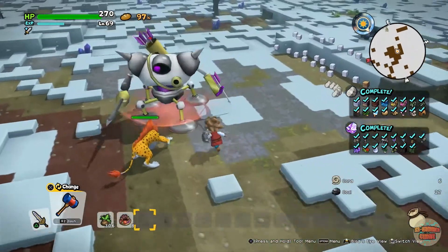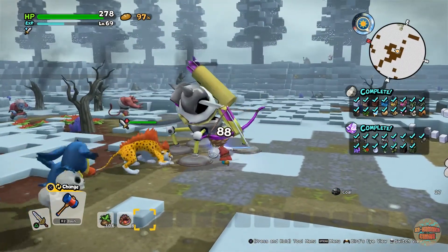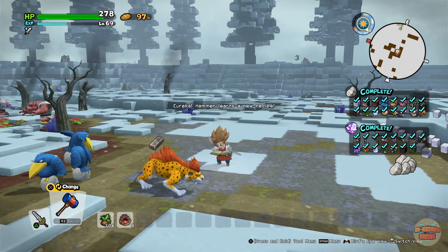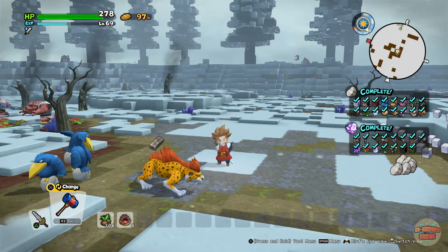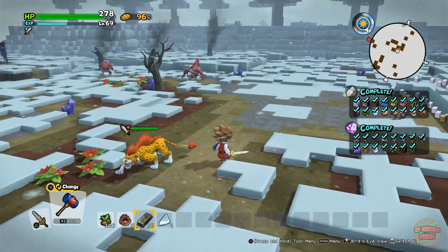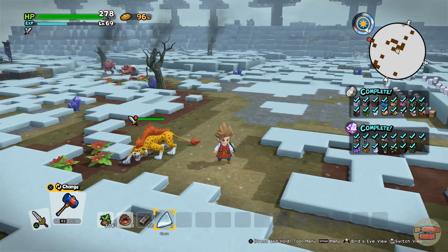This really didn't take too long to be fair — it's just the other mobs. When we take him out, on the first kill you will learn the recipe for the Falcon Blade. This sword is awesome, it's appeared in quite a lot of the Dragon Quest titles including the first Builders game, and what makes it so good is the fact that it attacks twice per hit — every swing will hit twice.